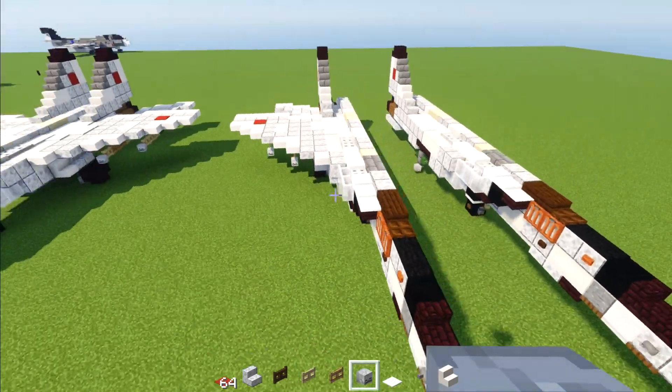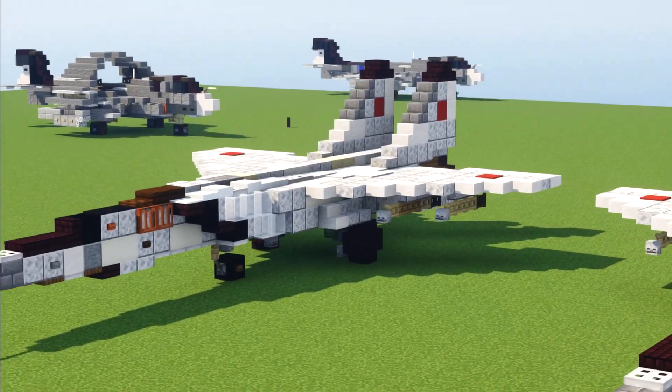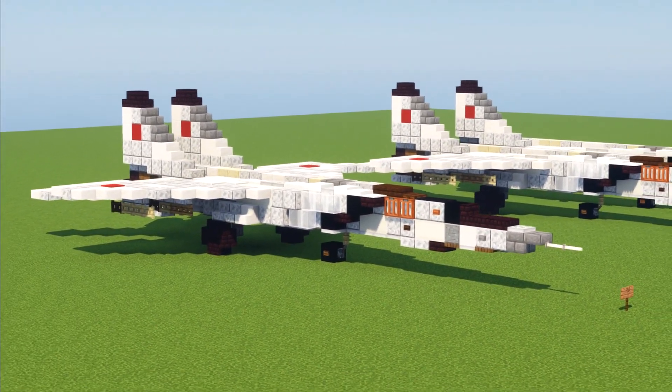Alright, so after you do that you would just copy all of this and build it on the other side. And yeah, that's actually pretty much it on how to build the MiG-25 Foxbat in Minecraft. And thanks to Hisok05 for the original design.